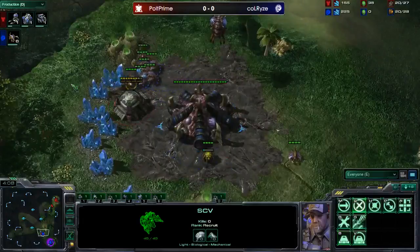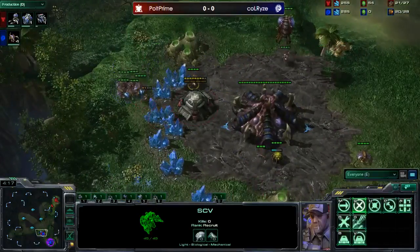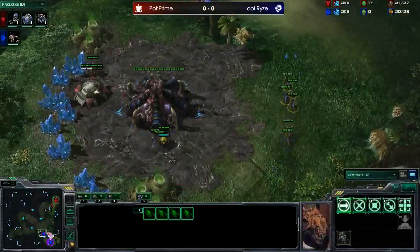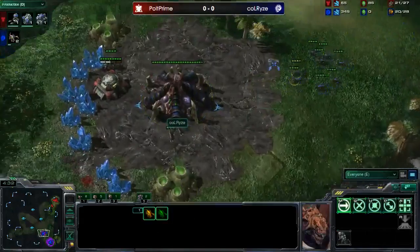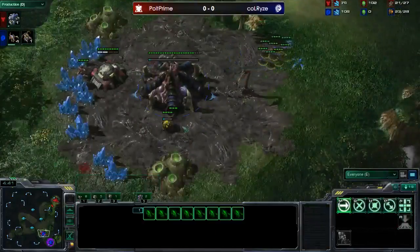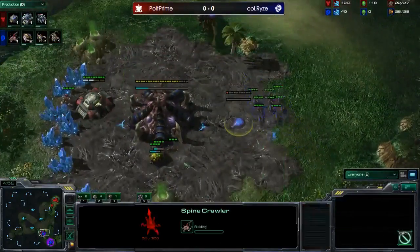He is blocking the marine out, and there's a second marine coming. He's doing well keeping them out, but this marine's probably going to make it in. This is not good for Rise - he's going to have to throw a spine crawler down right here. Even if he takes the bunker out, I don't see any more marines rallied down, so only two marines. He's going to have to throw a spine crawler down - look at all the zerglings he's making, possibly overproducing.